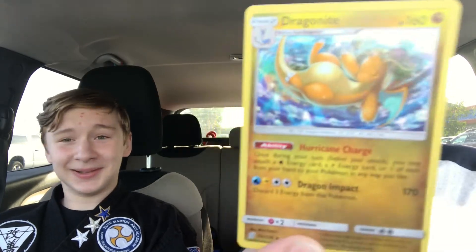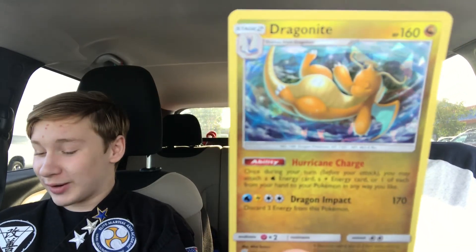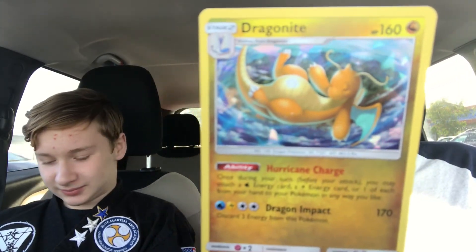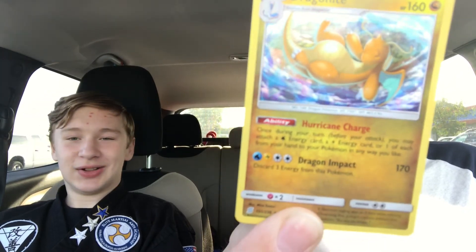Look at this guy's attack. Are you kidding me? 170! Dragon Impact - discard three energy cards from this Pokemon. I'm totally going to discard three energy cards when I battle for my undefeated championship. And it's got the half-foil on there. I call it a shiny card, but that's not what it's called.